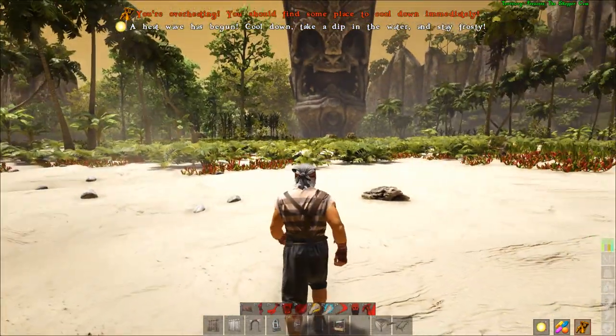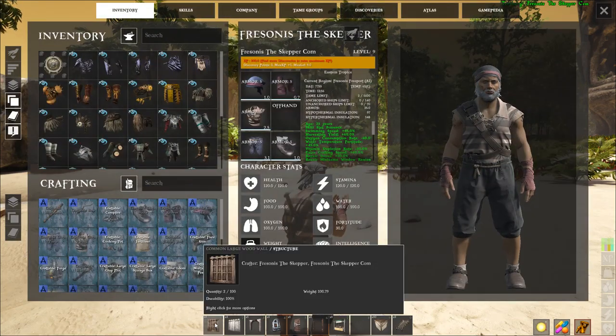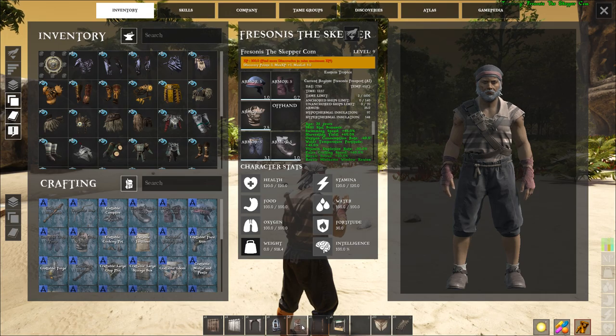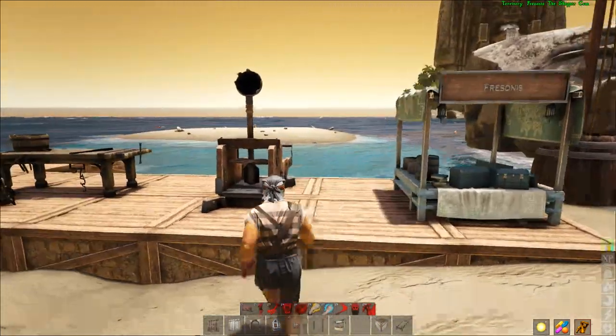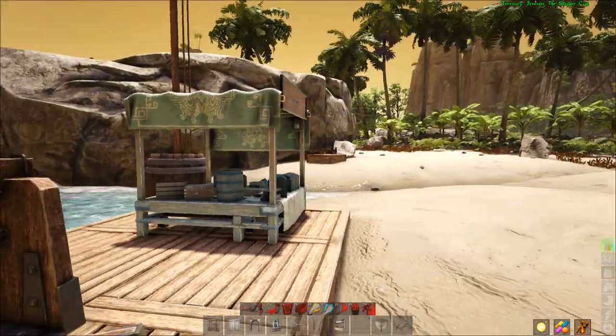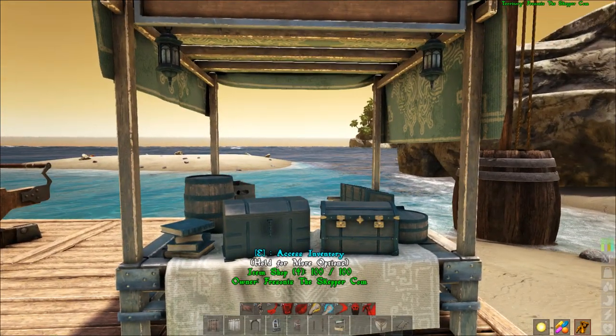They also added new stuff — new structures. Those are large wooden walls, large stone walls, small stone gates, wooden stone gates, personal shops, and a catapult that you can use for humans as well. We're gonna check it all out for you. So this is the shop.